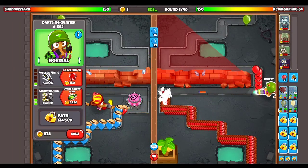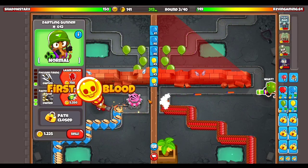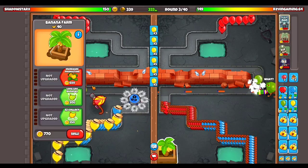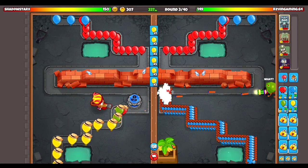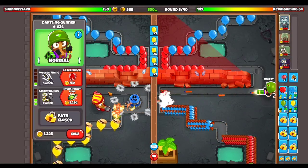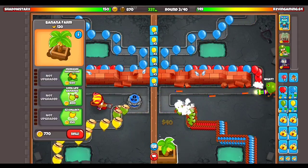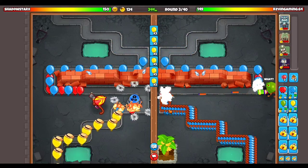Alright, there we go. Yellow is the F key. I'm not too sure how to play it — we need to be really careful not to take too many leaks. Right now I only pulled out the dart gunner up to the one-two upgrade, because I was going to upgrade it to support the farm.